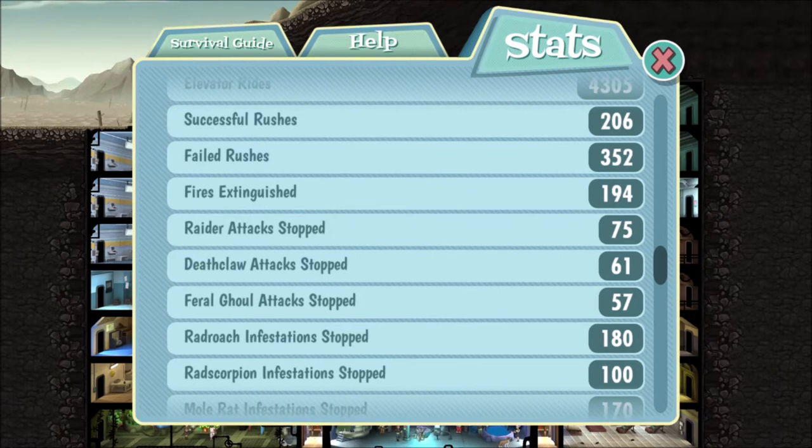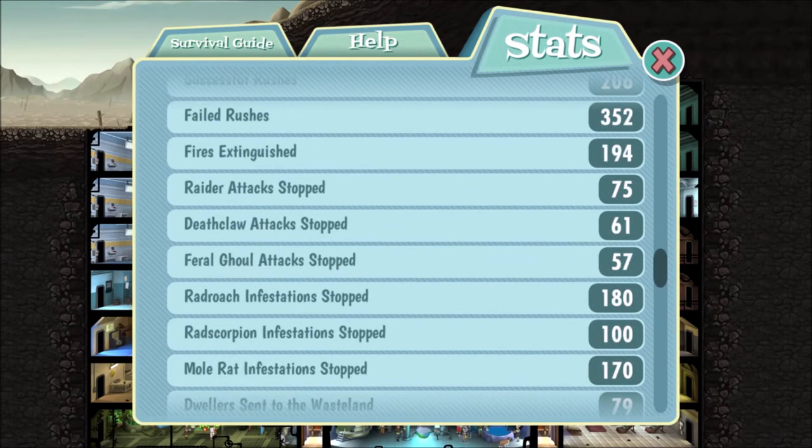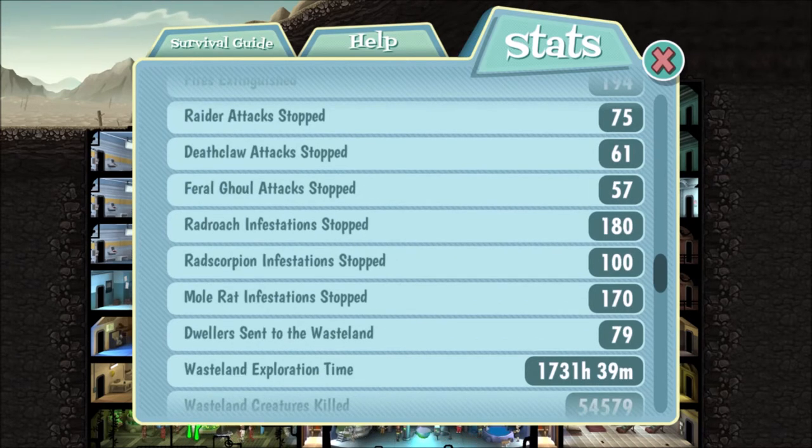I will analyze the attacks I've encountered through these 100 hours. I've encountered 194 fire incidents — which I don't really like, it's boring and doesn't give you anything. I had 75 raider attacks, 61 deathclaw attacks, 57 feral ghoul attacks, 180 rad roach infestations, 100 radscorpion infestations, and 170 mole rat infestations.